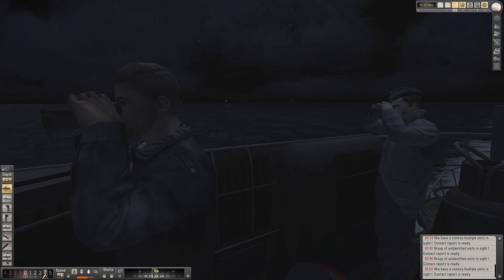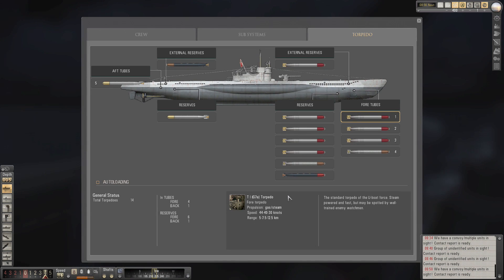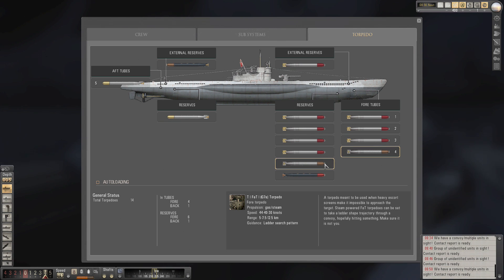A couple of questions from the comments section — people are asking what type of torpedoes I have, especially in the rear external. So we'll go through them. We've got steam ones — the silver with a red tip — your bog standard ones. In tube 4 we've got a ladder search pattern, which is pretty good, and we've got a spare one as well. We also have a blue and red one here, which is an electric torpedo, a type T3 G7E — the newer, cheaper version of the T2 G7E, a weightless torpedo, more reliable than its predecessor.